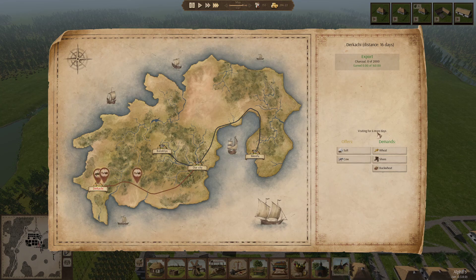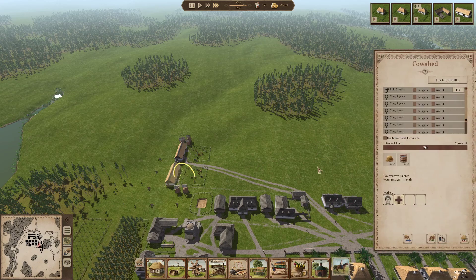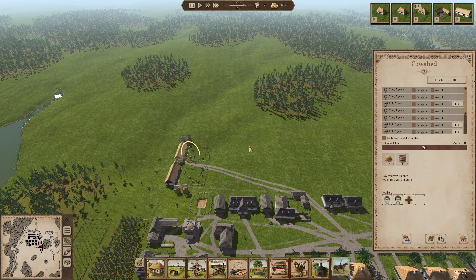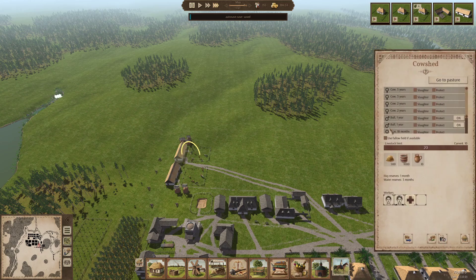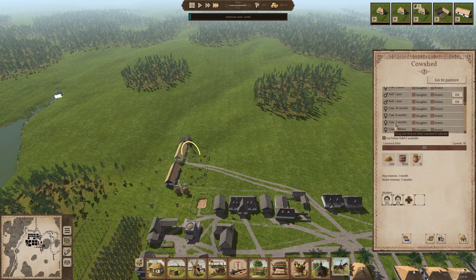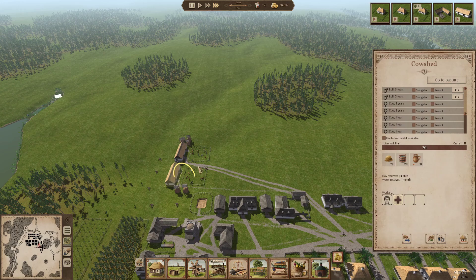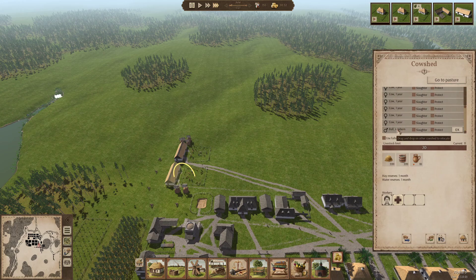Our cows have been delivered! We've got nine in this shed and eleven in that shed. We're going to move a bull over to this shed just so we've got more for breeding - two bulls and maybe another bull. How many bulls have we got? Two bulls over here and two bulls over there. We've got 10 or 11 now in this one - we just had a newborn!